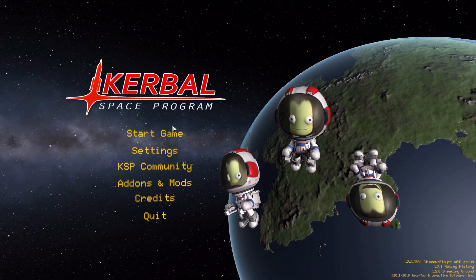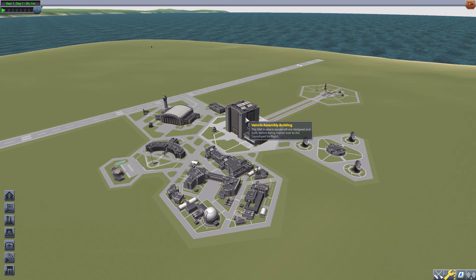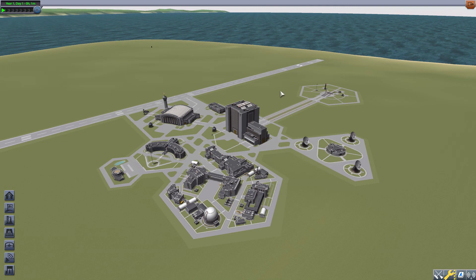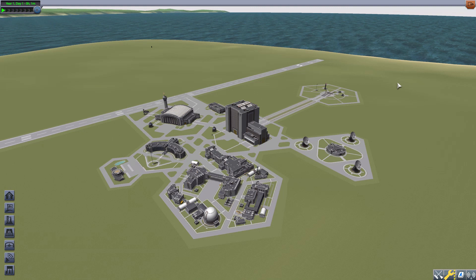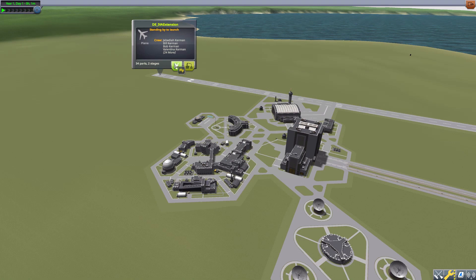Hello everyone and welcome back to Kerbal Space Program, where today we are looking at the de IVA extension mod, being made by forum user Demon Ein. This mod adds truly impressive upgraded internal views for the stock command pods. I have a monstrosity of a craft file here which has all of the different manned command pods in the game.